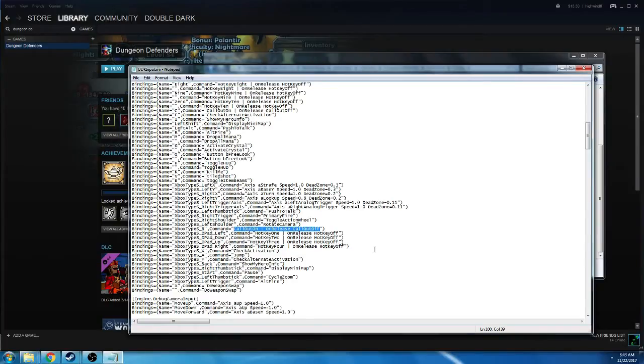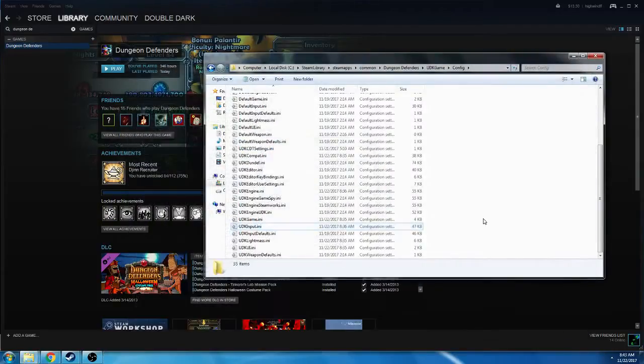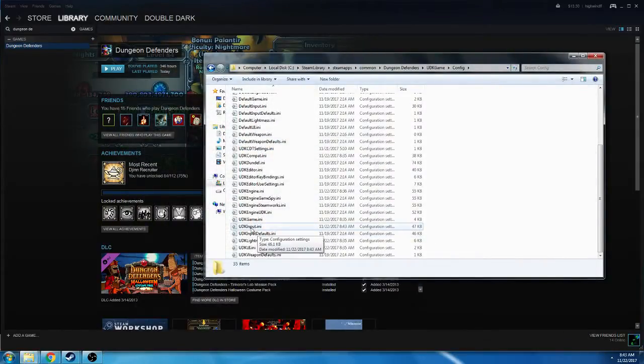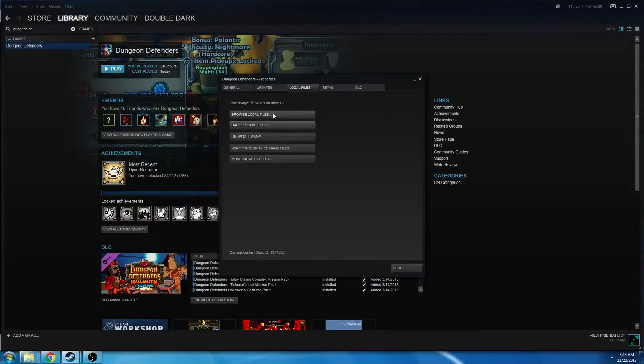So instead of doing these commands, we're going to do Activate Crystal. If you have any issues after — if you typo'd something in here, or you just deleted the whole thing and messed it up — you're going to have to verify your files and redownload it. You would just delete the config file, go to Properties, and Verify Integrity of Game Files afterwards if you have any issues.